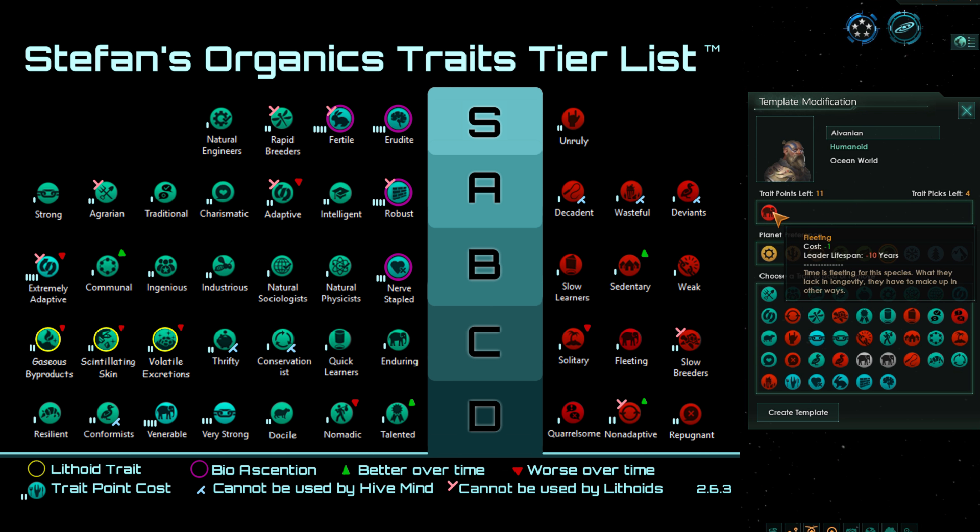Next we have Fleeting. Obviously if your leaders have a shortened lifespan they will die off like flies and you'll have to replace them constantly. That is for normal empires — for hive minds this would be much higher in the tier list because hive mind leaders start off quite a bit younger, potentially at year 5 versus year 30 for normal organic pops. If you are playing as a lithoid, you get leader lifespan minus 25 years instead of minus 10, but lithoids already get plus 50 years to their lifespan, so choosing Fleeting is not going to be that big of a deal.